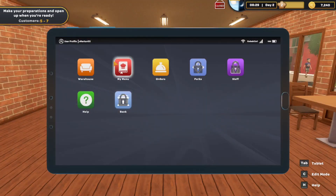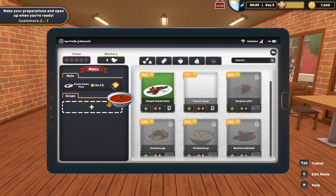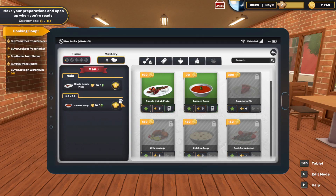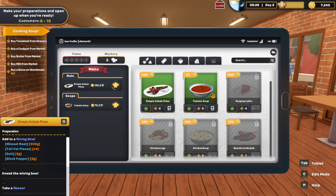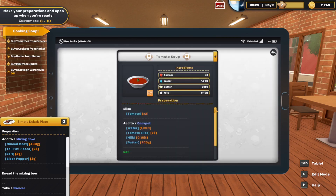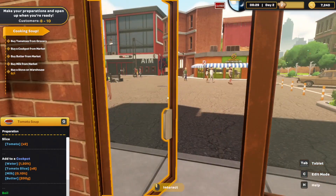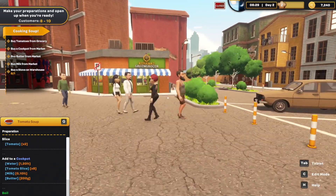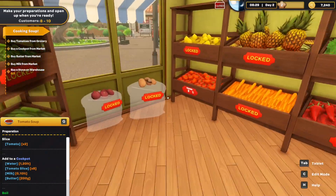Take the recipe. Menu. We have this and we also have this. So we need... Let's point this — I can point this too maybe? Yes. So we need to buy tomato, cook pot, butter... a little bit of ingredient, you know.